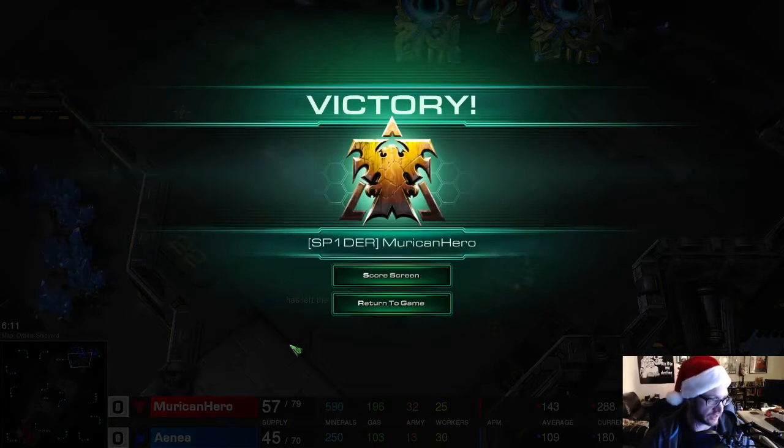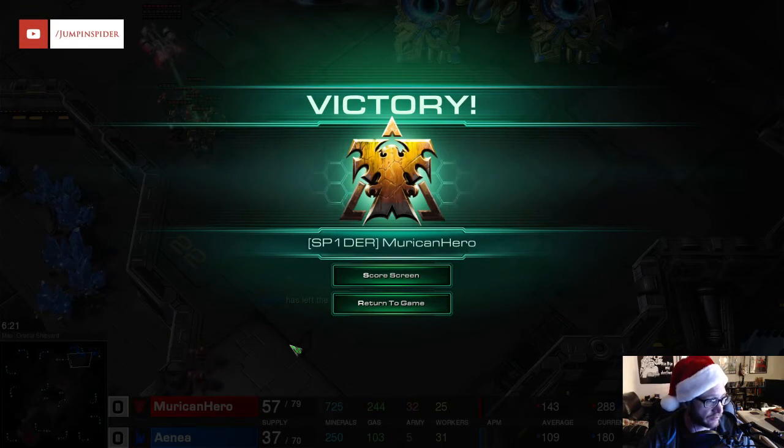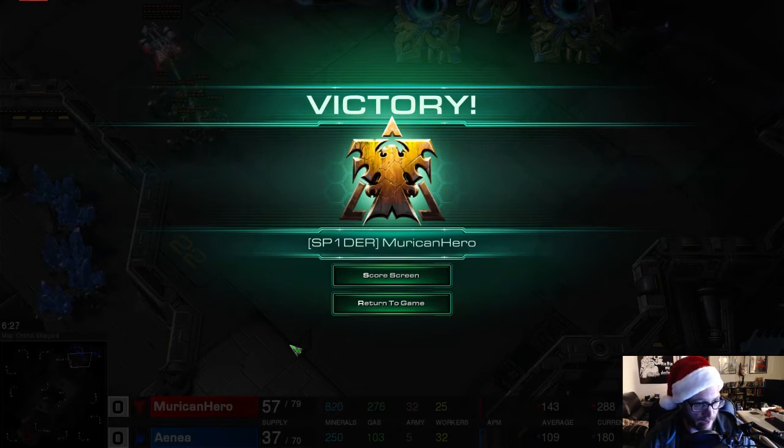At that point he realizes that the game is over — he's not going to be able to catch up. But that was a lot closer, because he actually scouted my attack before it hit and got that sentry out. And that's one of the things this build is weak against: someone on this type of map, like Orbital Shipyard with a protected expansion, who warps in his sentry at the last moment and force fields the main ramp.